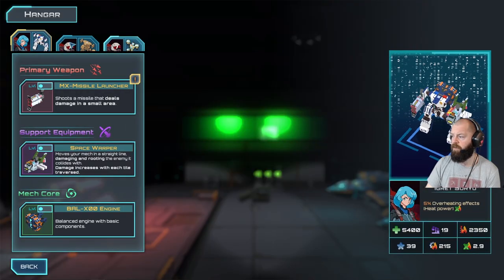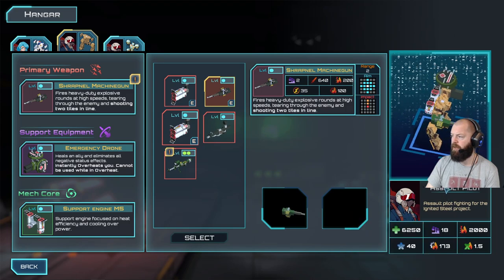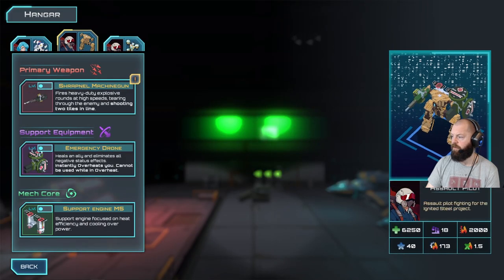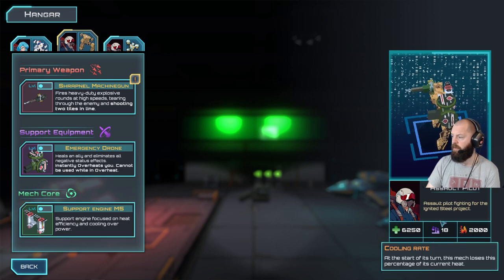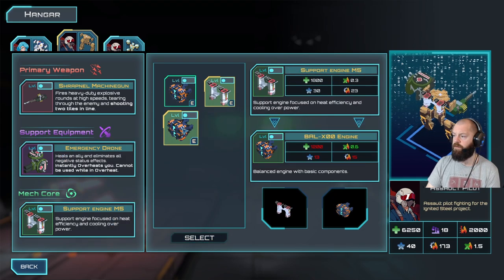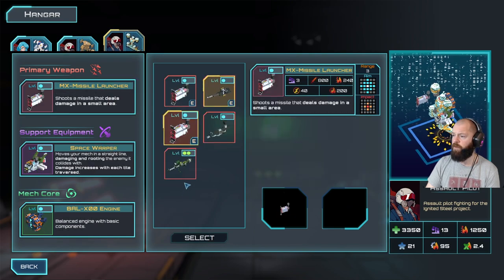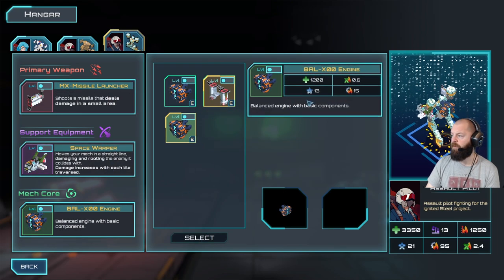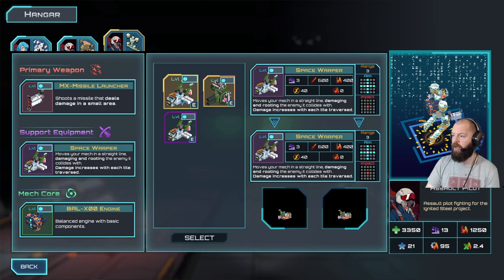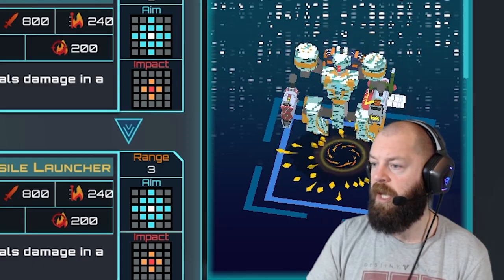Rook class sniper cannon - I like the sound of that for the guy who doesn't have to move, with range of three. Let's take the rook class. I think the green pips indicate level. I'm trying to figure out which mech is the level two guy - there's no level indicator on them in the hangar, which is something the developers might want to look at. We've also got customization options: balanced engines, space warper, emergency drone, missile launcher, shrapnel machine gun.